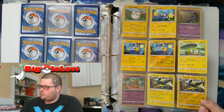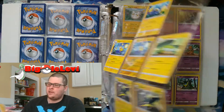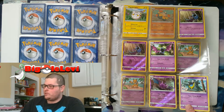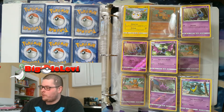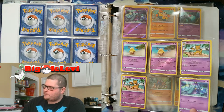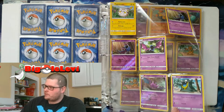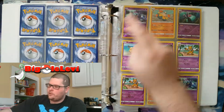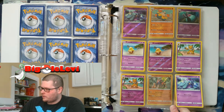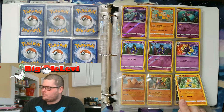One thing I'm really happy about is that I have both the Vikavolt and the reverse holo Vikavolt — those are really good cards, especially with the Dragon Knight deck mentioned in the Elite Trainer Box handbook, and they go well with other cards too. Up here I have the reverse holo Grimer, but I don't have any of the Muks, and I think Espeon is supposed to go there too but I don't have that either.